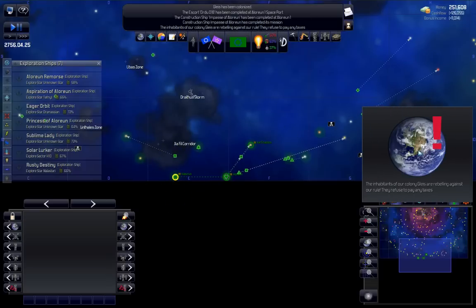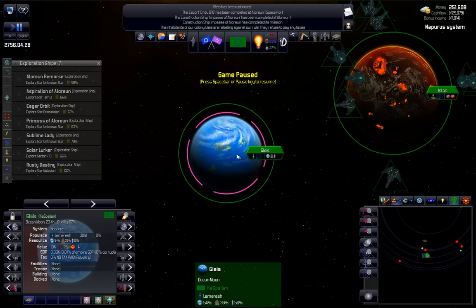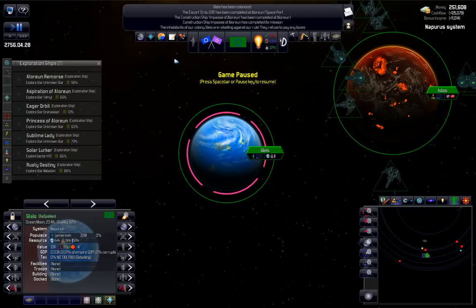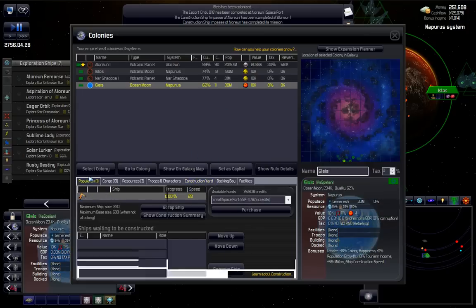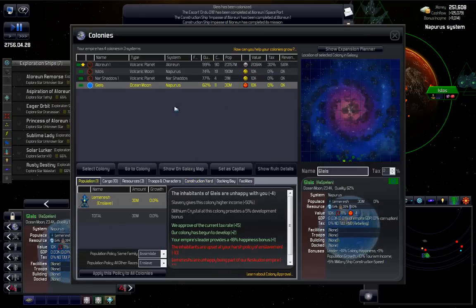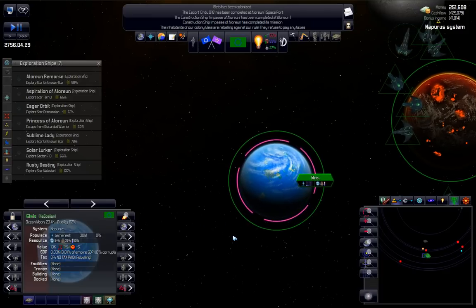We've got a rebel on our hands - a rebellion. That's the place we just colonized. Let me guess - you're trying to enslave them again. Yeah, I was afraid that was going to happen. Assimilate. Plus six. I have to start the game again before that little thing goes away.